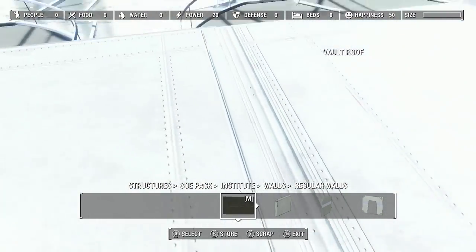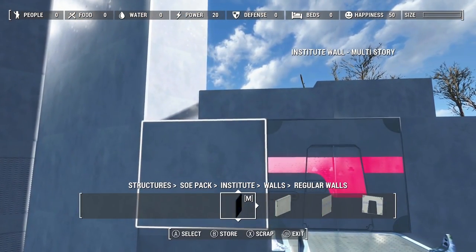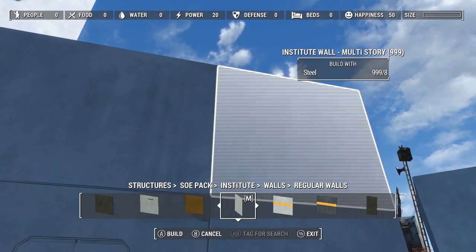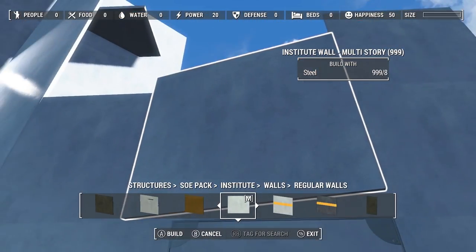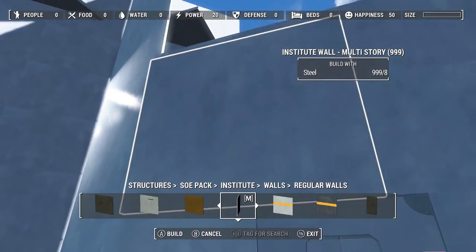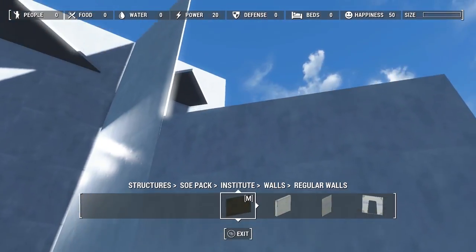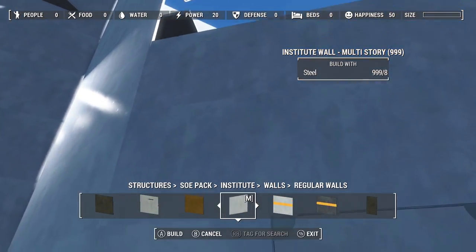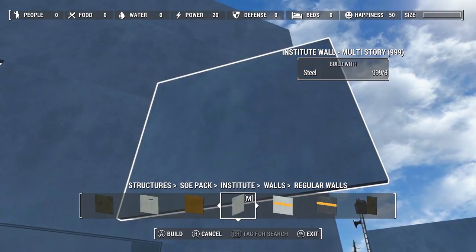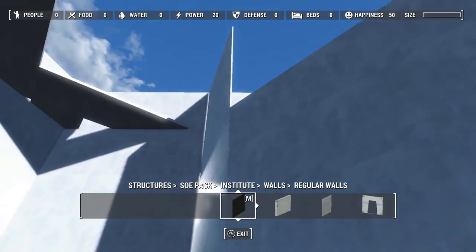Gotta do all of this to get it up that high — it's a lot of walls. The castle was even more walls. That one was a lot more difficult though because those pieces didn't want to snap at all if they were at an angle. I think it was because of what they were — USO pieces. These are SOE — they're actually working a little differently, which is kind of cool. There was a weird glitch there — looked like I didn't have anything there at first.